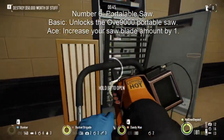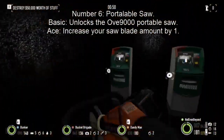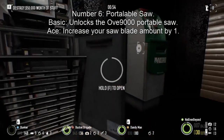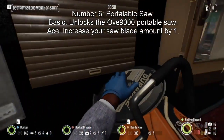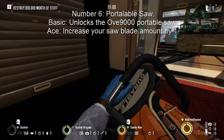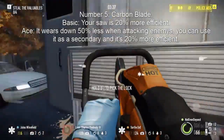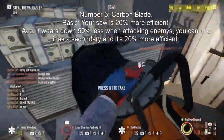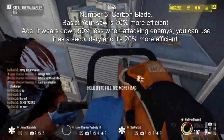Number 6: Portable Saw. The portable saw is a shortcut and a money maker. Tired of waiting for a door to be drilled? Saw the door. Want to make more money on Mallcrasher? Saw the ATMs. Want to get more loot and bank drops? Saw the deposit boxes. If you ace it, you get one more saw blade, which saves a lot of ammo and time. You can also make the saw more durable, faster, efficient, and deadlier. It's cheap to buy and you can get your money back within a few drops.